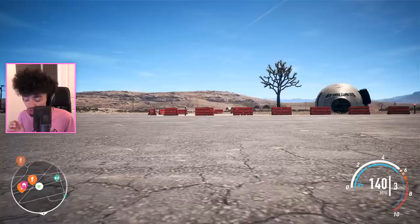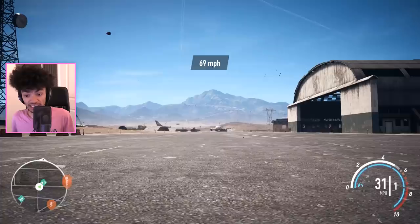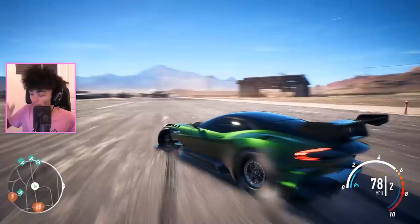You have to remember this thing is ridiculously fast without any upgrades. The essential thing you need to do to wheelie in this game — there's no trick. You upgrade the car, make it very powerful, stand still, launch it, NOS gives you more power, and boom — you're doing a wheelie.